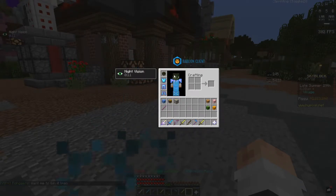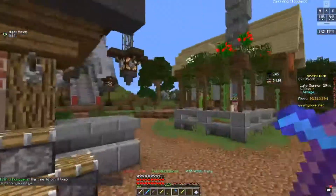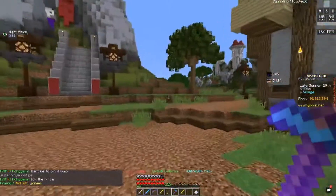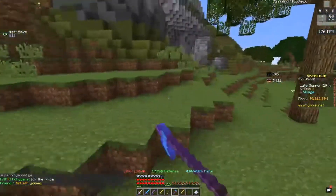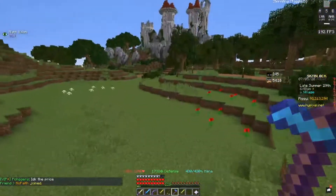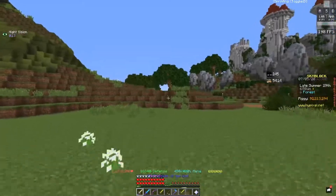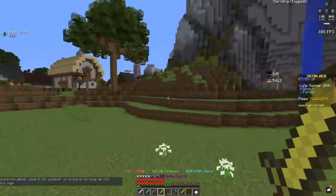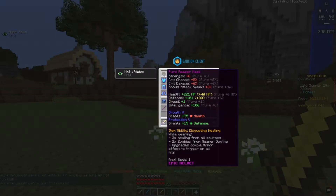The reason why Reaper Scythe is good — even though they nerfed lifesteal — is that while all the mobs are going for you, your zombies are going to be attacking the mobs while you just stand there and tank damage, worrying about healing yourself rather than swinging a sword. That leads to my second point: since you have two times healing on your Reaper Mask, which can be turned into a dungeon item to make it even better.